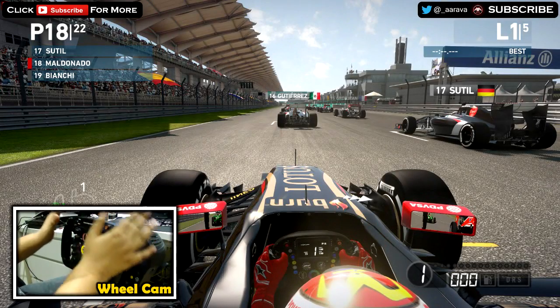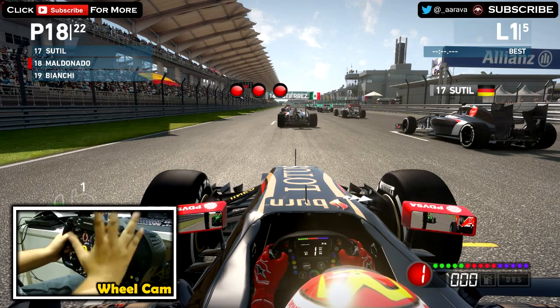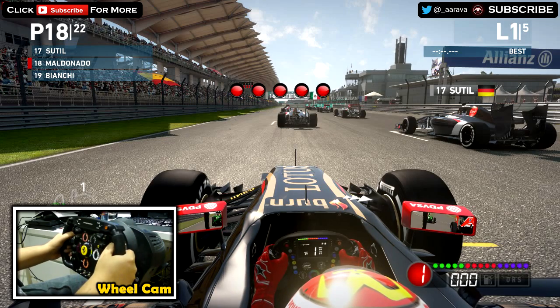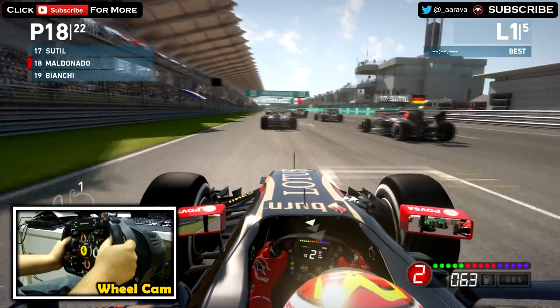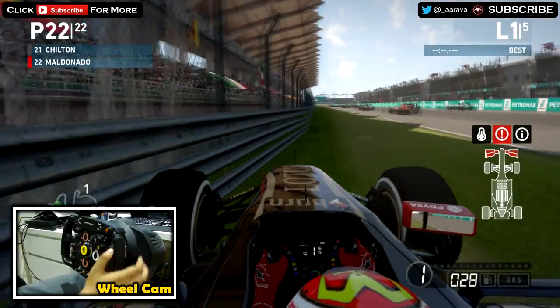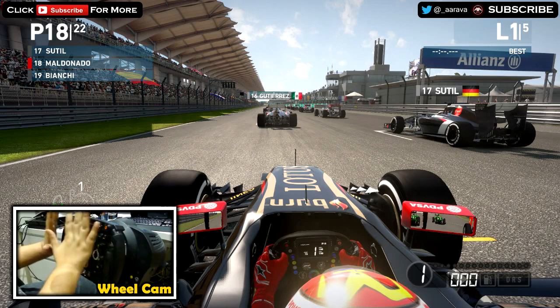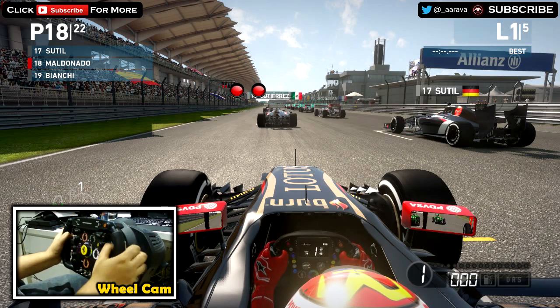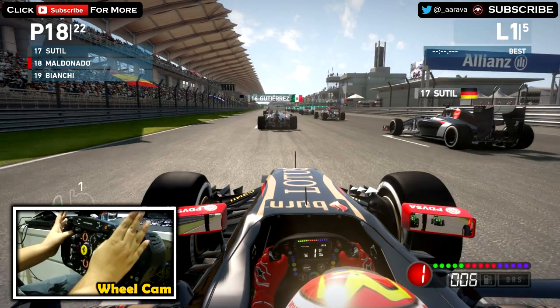I've turned off gearing, so I'm just concentrating on the driving. We'll let the game do the gears. Five red lights and we're off again — and it still feels weird. I keep on... rename the episode — not Wheel of Fortune, just Rage of Fortune. I just can't get my head around turning opposite ways.